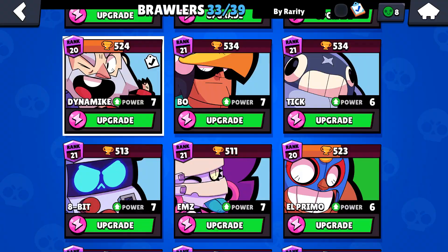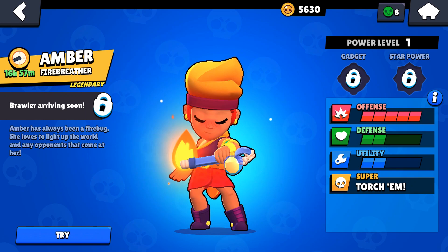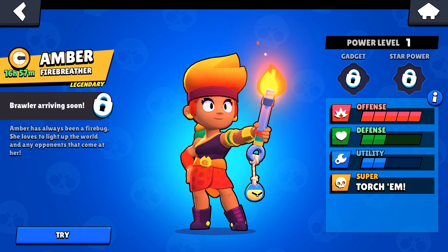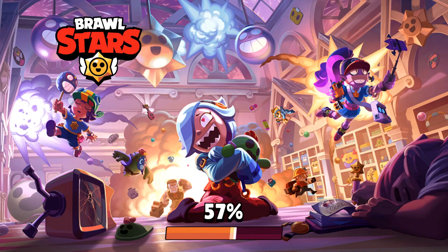We will check out Amber first — it is arriving in a couple hours. This is a very funny animation. The offense is pretty strong; she has a really good attack and everything is fast — movement speed is fast, reloading speed is fast. Defense is a little bit weak, just like Crow or Leon I think. We're gonna take a look and try how she goes.